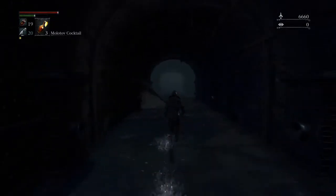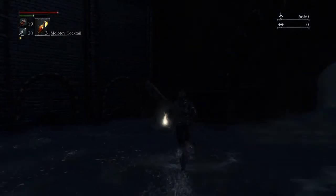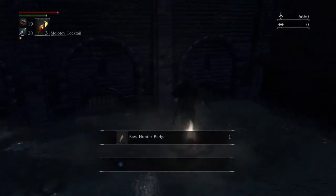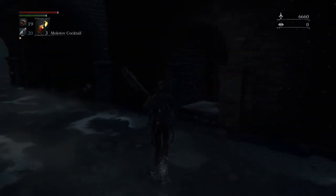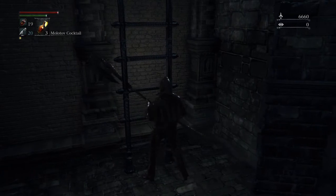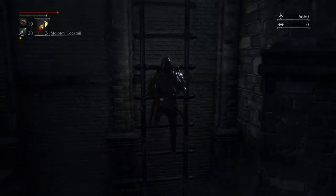Don't go all the way to the end of this hallway — there will be like 13 notes telling you to because players are trolling, but it's a drop and a death. When I first played there were notes saying 'secret item waits ahead' so I dropped and of course I died. Go up this ladder, and don't roll into it or it'll glitch out and won't let you press X.